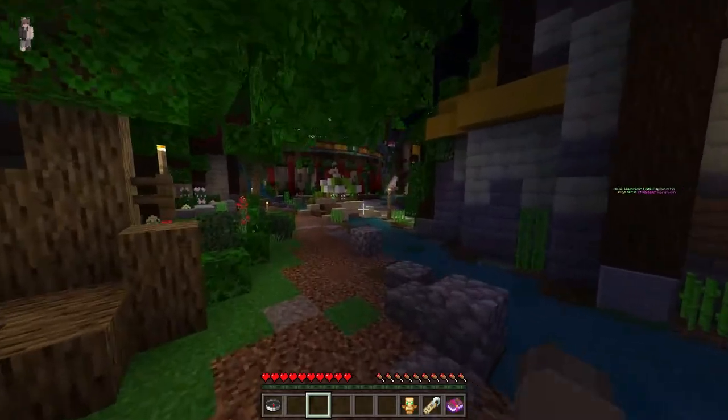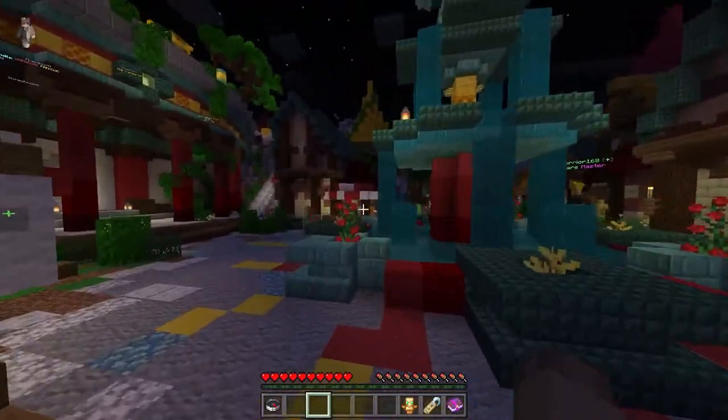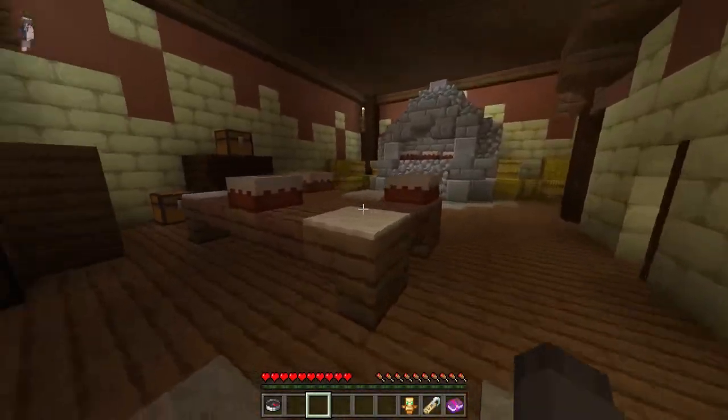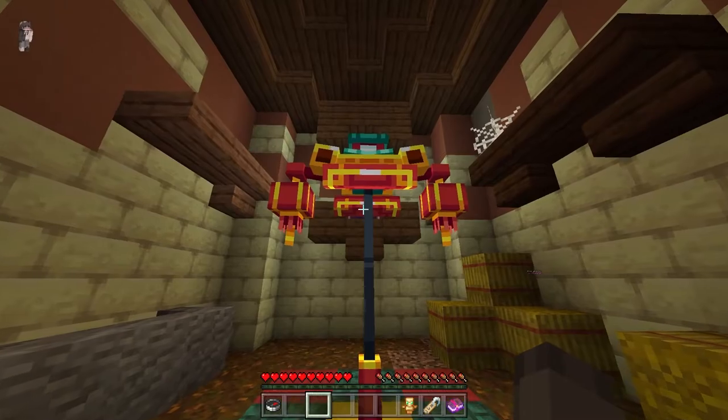Next one I'm going to show you guys is going to be at the bakery over here. It's hiding in a secret room. Just make sure you follow what I'm going to do here. Don't get stuck at the entrance like I did. Just take a right over here and we're going to find our next banner right here. This one's the pig one.